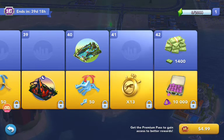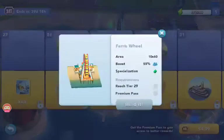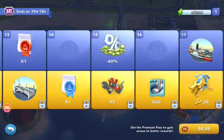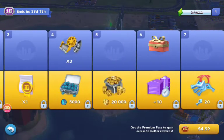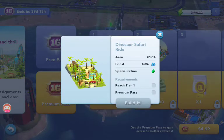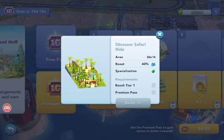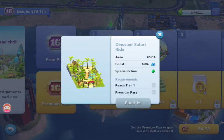So if you get the premium pass, you'll be able to get a reward for every single tier. For the free one, it will skip some tiers, but you can get some pretty good stuff. Now I'm going to give my opinion on some of this stuff. I'm probably not going to buy the premium pass, but let's go through the specializations. You have the dinosaur safari ride — it's a 26 by 14 area, 40% boost. That is very good, it looks cool aesthetically, and it will really boost your population. But you have to buy that for $5.